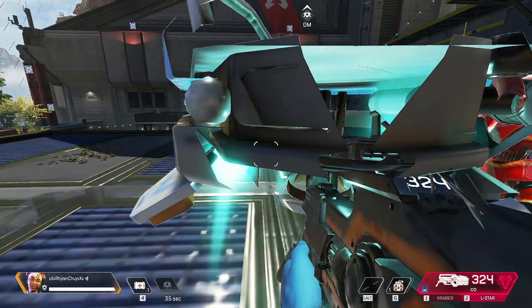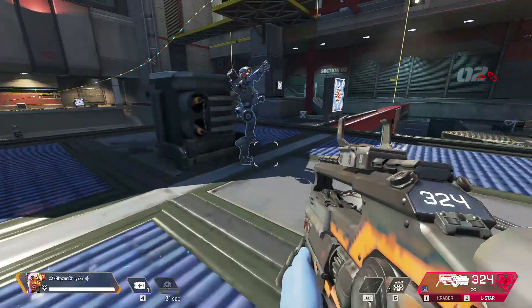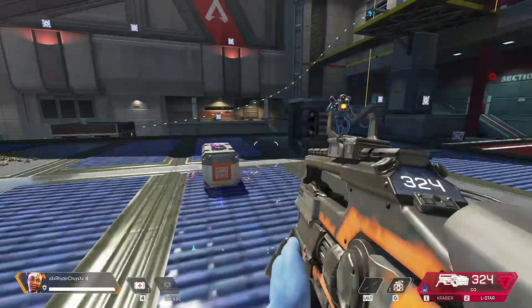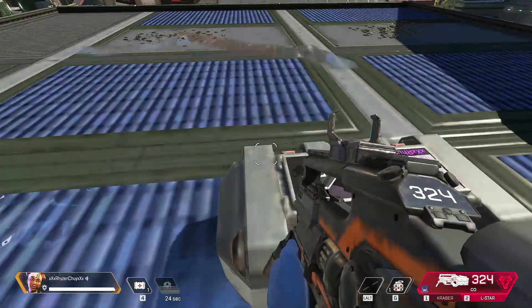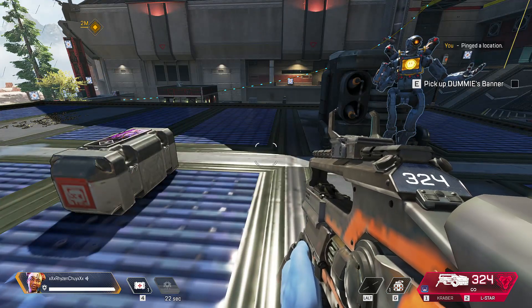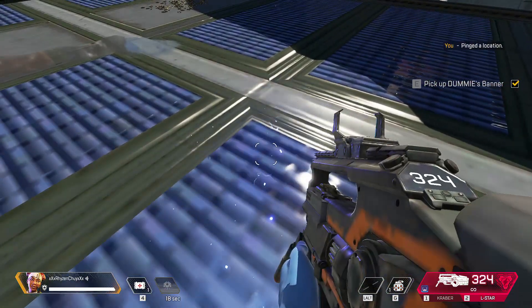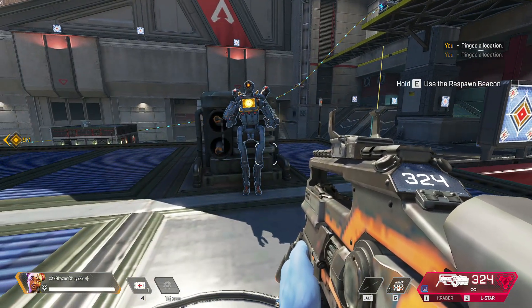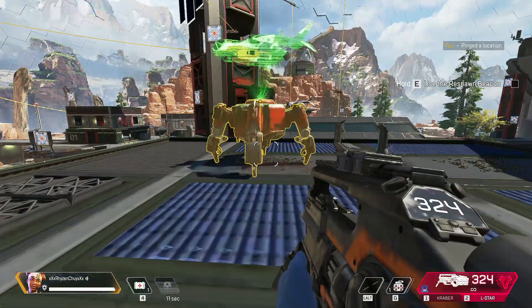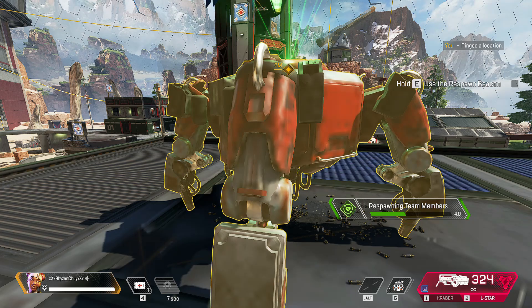Great job. Helping out your squad is the best, but sometimes they die. Don't worry too much — you still have a chance to bring your friend back. Approach dummy's stash and grab their banner. You can use that banner to bring back your friend through any active respawn beacon. Approach the respawn beacon, and when prompted, hold for activation. Be careful — it takes some time to contact the dropship, and you could get shot.